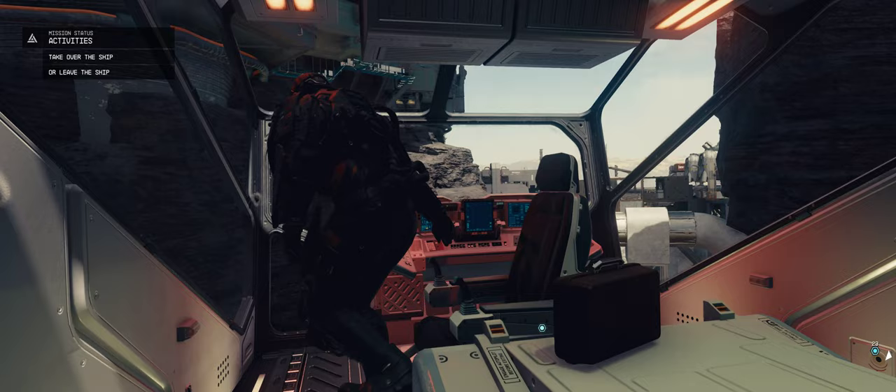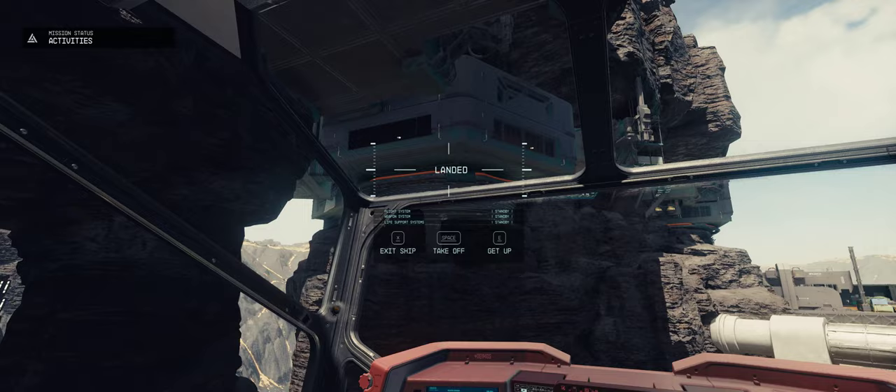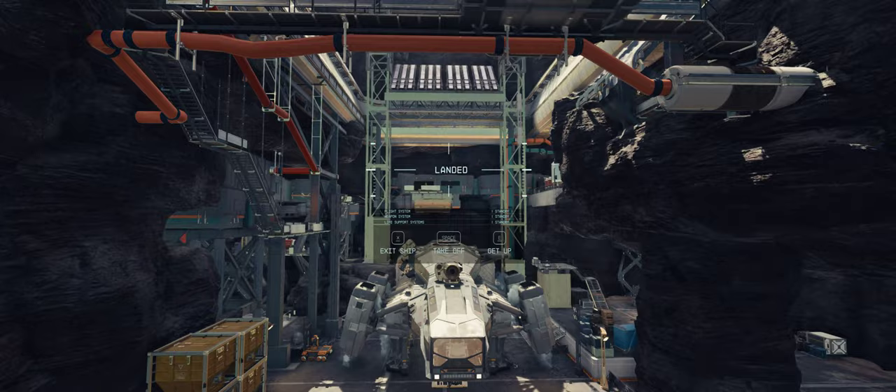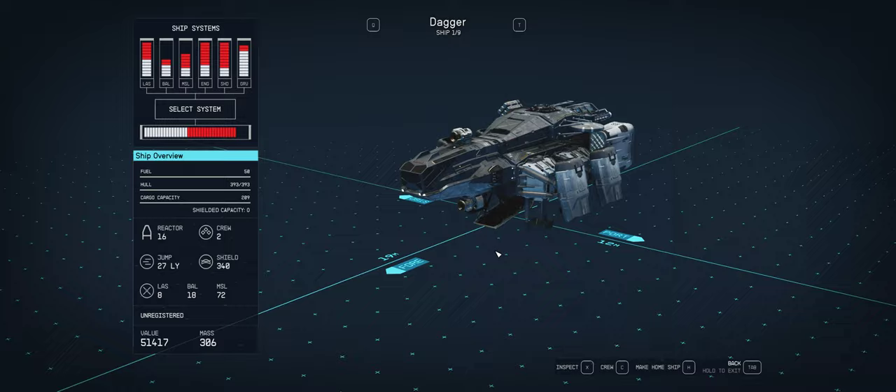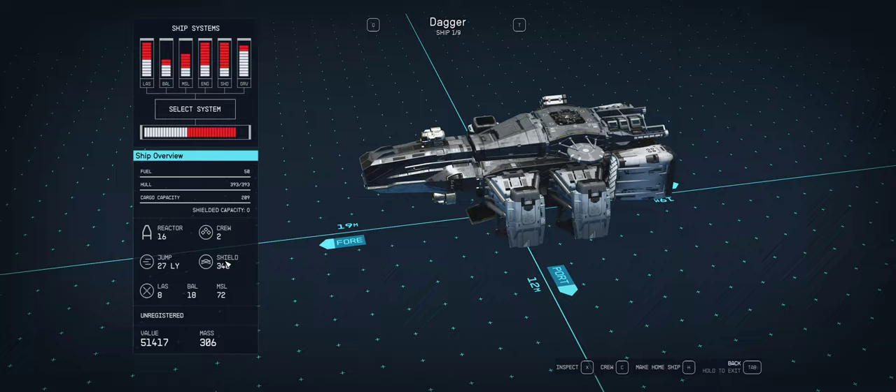What ship is this? Alright, dope. That was the Vulture's Roost. I'm not sure what ship this is so I'm gonna go ahead and take off. The Dagger. Class A ship, 16 Reactor. Meh. Crew 2, Shield 340.